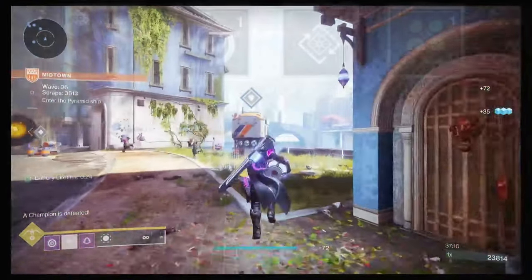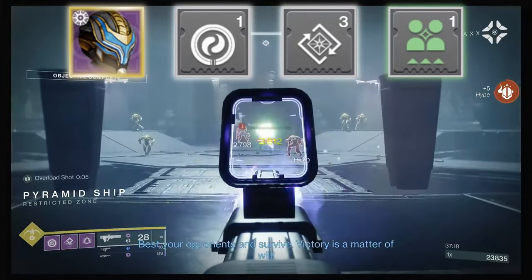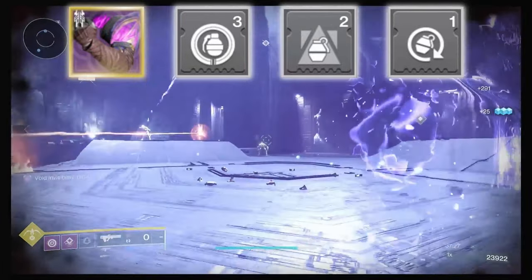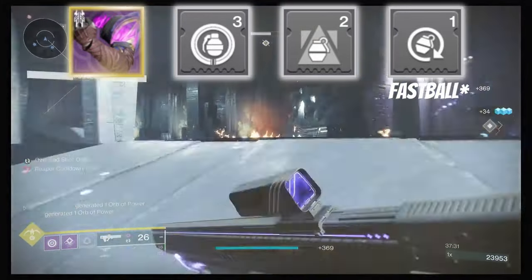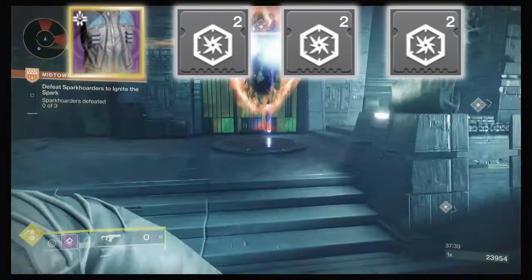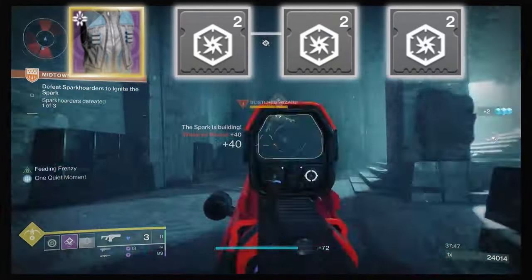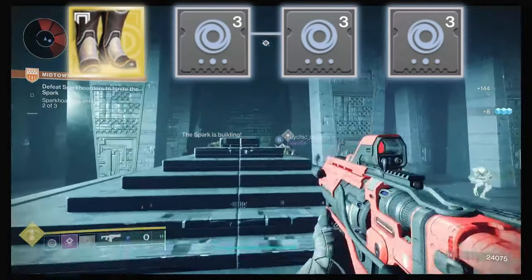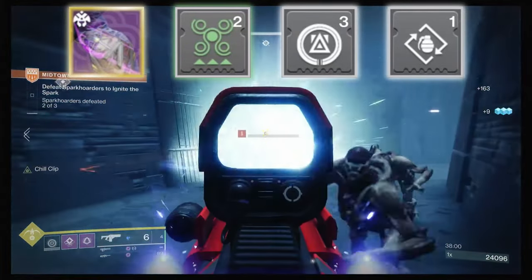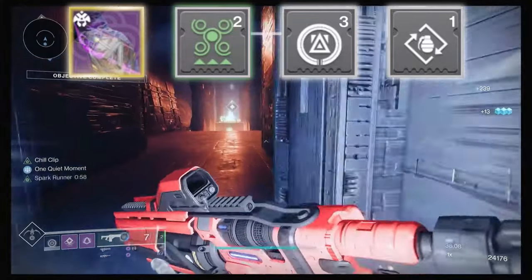For armor mods, on the helmet we have Harmonic Siphon so all void weapons can make orbs of power, Dynamo so dodging gives super energy, and Powerful Friends for the extra energy slot. On arms we have Firepower so grenades can make orbs, and Bolstering Detonation for class ability energy from grenade damage. Chest has three resist mods that I swap depending on enemies — for Hive I take two arc and one void, for Fallen I take one solar, one arc, and one void. Legs have three Void Surge mods to boost all void weapon damage. On the cloak: Powerful Attraction to pull orbs, Reaper to make more orbs when dodging, and Bomber for extra grenade energy — though you can swap Bomber for any class ability mod.